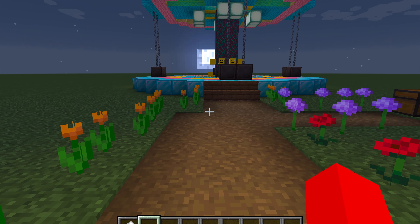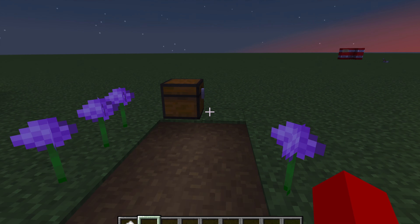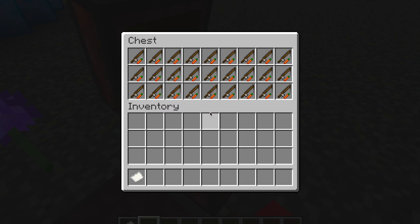Now I just need to go to this chest and get a carrot on a stick, because we're going to be riding a pig for this carousel. So now that we have our carrot on a stick, let's go ride on our carousel.